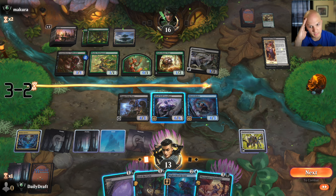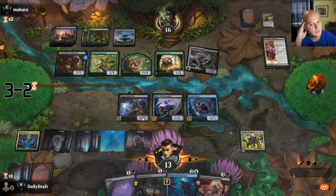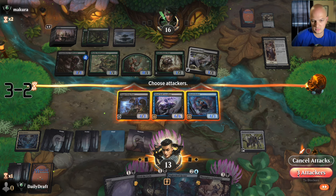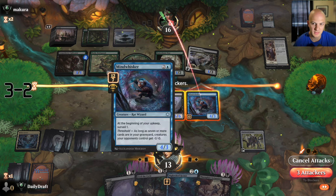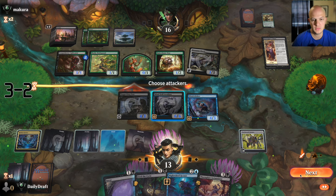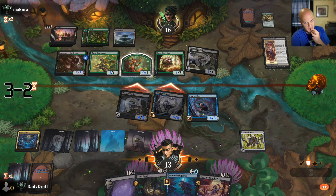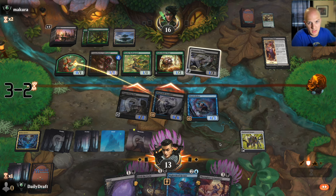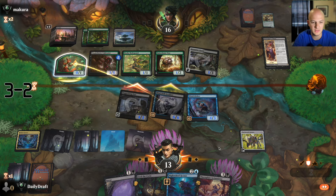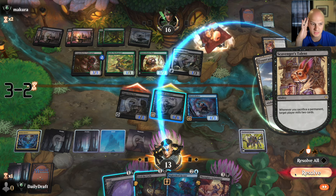I'm not worried about damage so much — I have to outrace the Talent. What pushes more damage? I think attacking with two attackers is right. If they triple-block, the attacker might die, and I'm not sure I want that. Let me just do two attackers. They're going all out — when their creatures die, they get food, sacrifice the food to gain life and mill me. They kind of got the whole combo going.